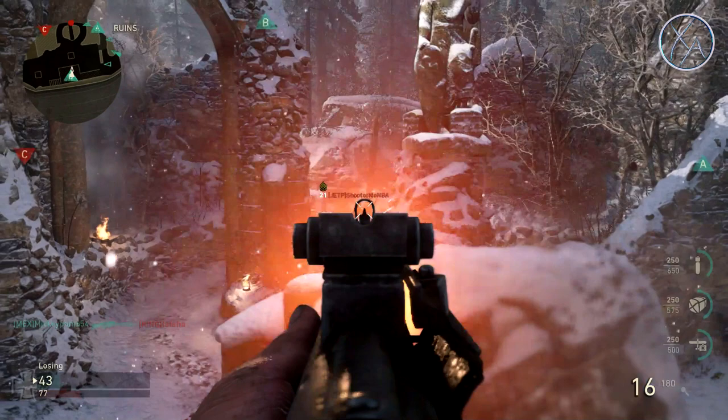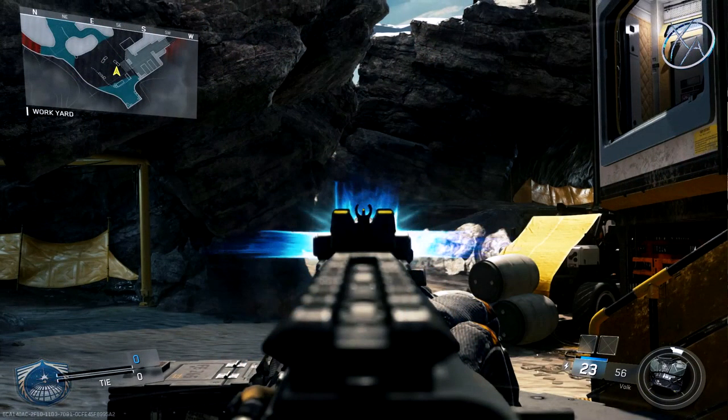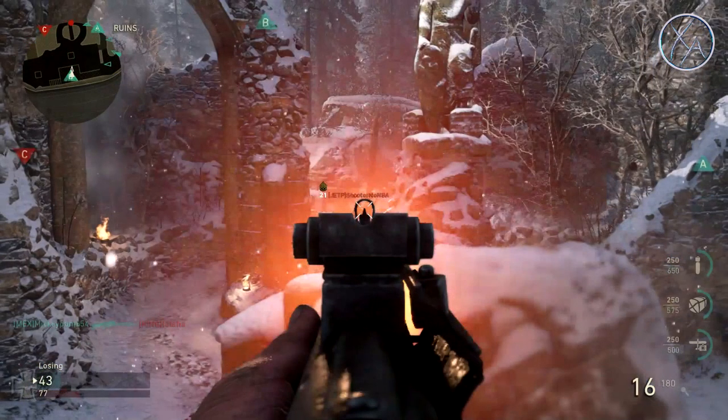I also thought it'd be interesting to throw in an energy weapon from Infinite Warfare since it has a completely different muzzle flash characteristic. Here I have the Volk at its brightest muzzle flash frame. You can see it's very different — it's super defined and does spread out a decent amount, but again it's not lighting up your whole screen, it's just contained in a very defined area.